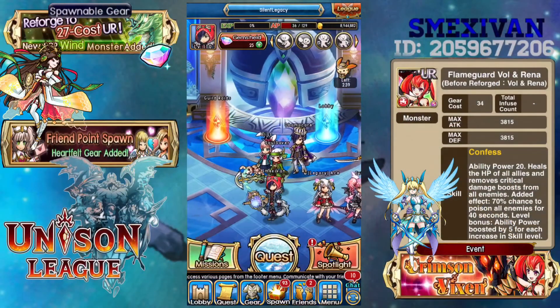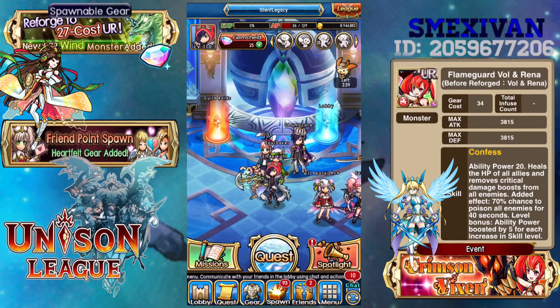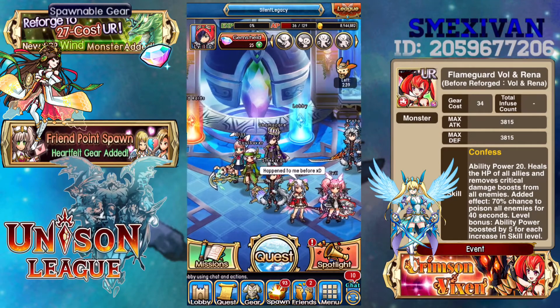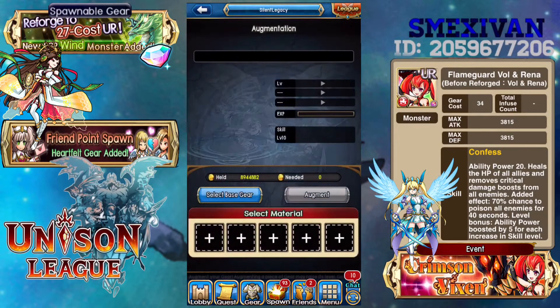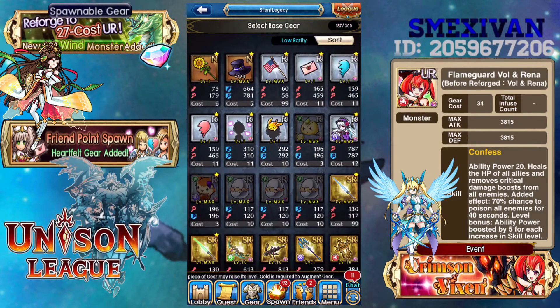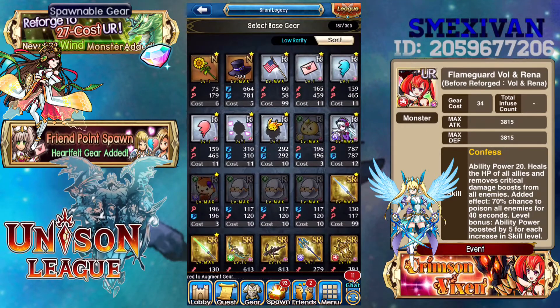Hey guys, welcome to Unison League. Today I'm going to be showing you how to do a plus 198. The purpose of a plus 198 end gear is so that you can put it in anything you want. For instance, if you want a plus 98 spear, it's better not to put augments into the spear individually but into a regular end gear instead, because the more you augment a higher rarity gear, the more gold it costs.